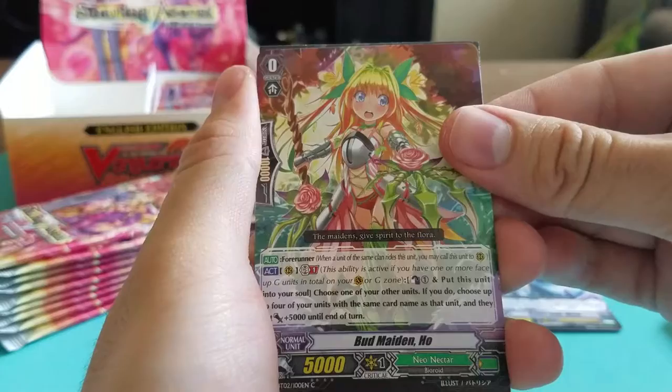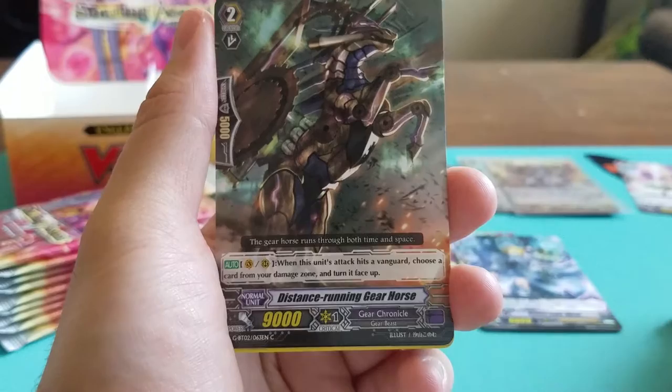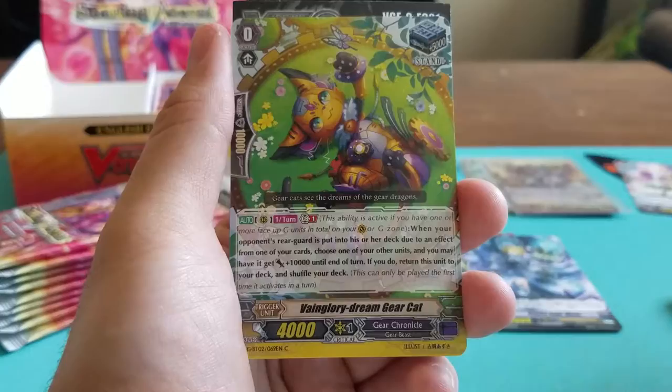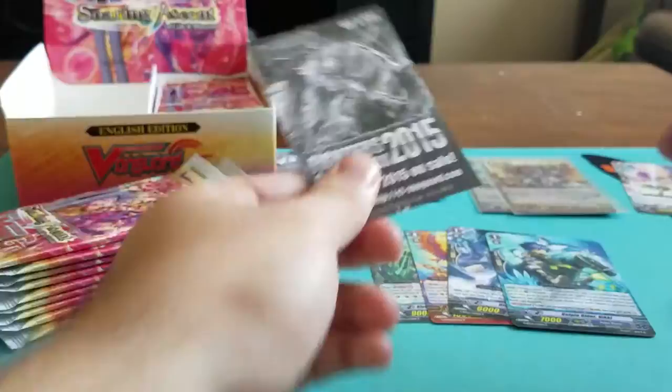Next we have Bud Maiden Ho, Distance Running Gear Horse, the Crossed Brass Wing Gearhawk, Vainglory Dream Gear Cat — Gear Chronicle. And a rare: Kelpie Rider Nikki, Grade 1 Aqua Force.